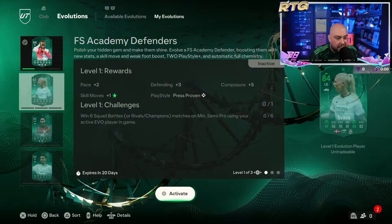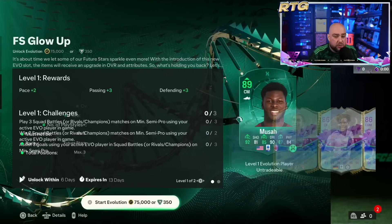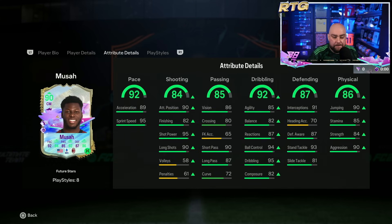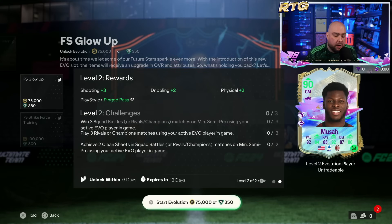Let me show you this evolution guys. It's the FS Glow Up — 75k — and Musa fits into it. He goes to a 4-3, medium-medium, 92 pace. How tall is he? He's 5'10. He's not really a defensive mid guys — look at those defending stats. He's got insane play styles, he looks good. So 75k might be worth it — I've got six days to decide.